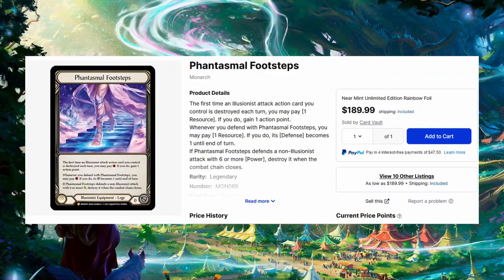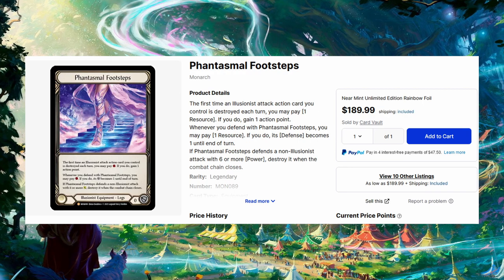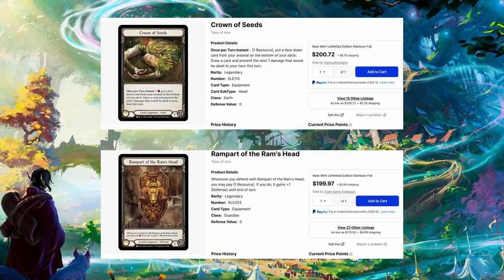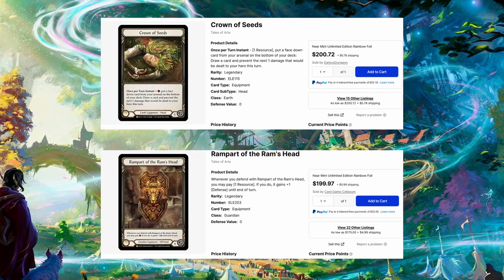But how can you afford to buy them when Prism's Phantasmal Footsteps is $190? You want to play old Iyslander? Good luck! Crown of Seeds and Rampart of the Ram's Head is, what, $400? How the hell are you going to pick these up for cheap? You're not. These heroes are at the top of the meta right now, meaning that their best cards are in very high demand. That's why these legendary cards are worth so much.